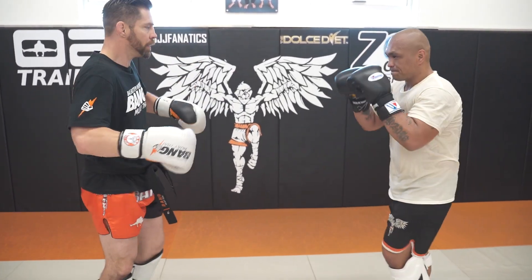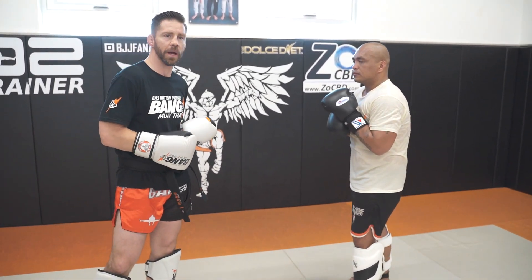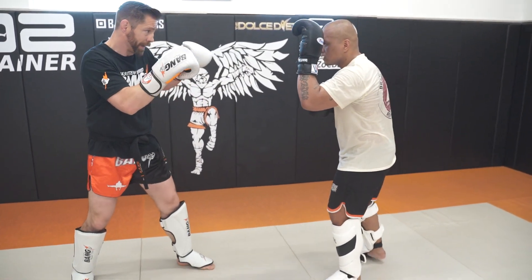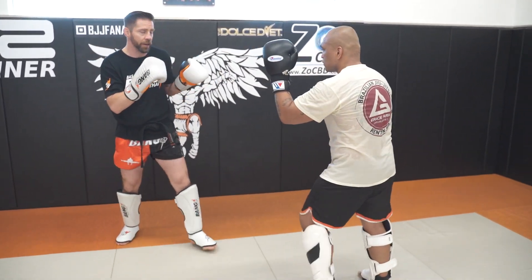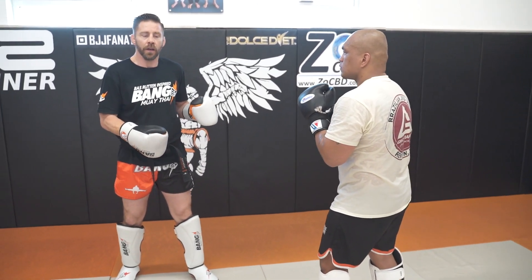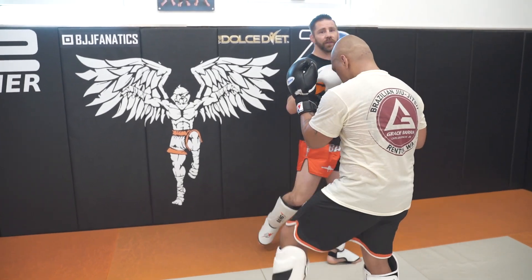Coach Chaps. I did this against Masato, K-1 Max champion, and in my opinion the best Japanese kickboxer ever. What I was able to do to him was — he's back in the corner, I wanted him to get away. Take the jab, the low kick, and then he stood right there and started watching me. I knew he's probably going to block the next low kick.